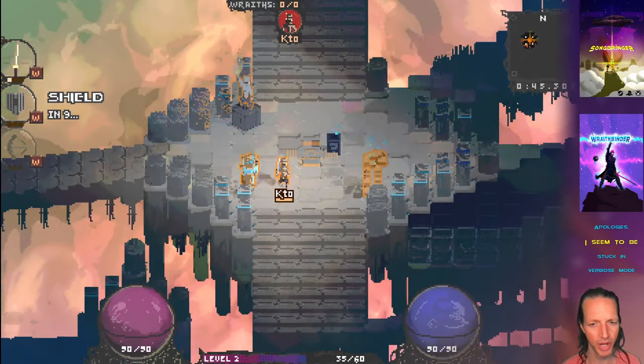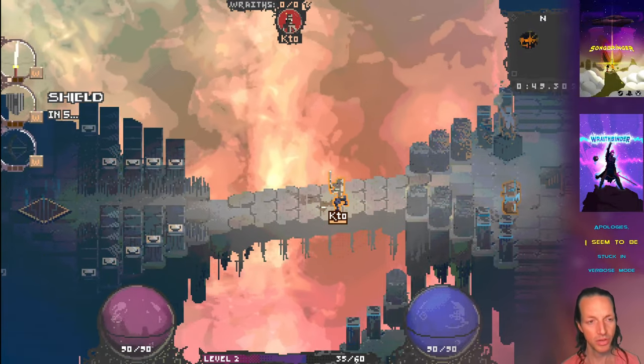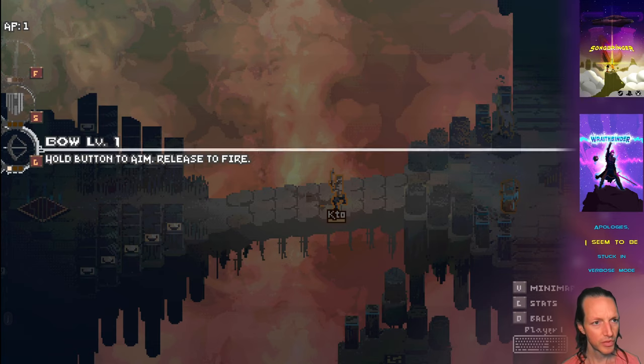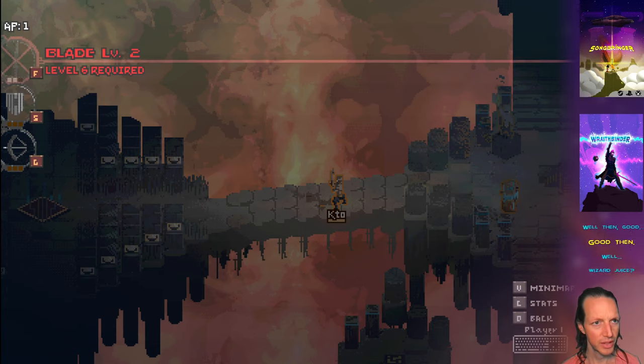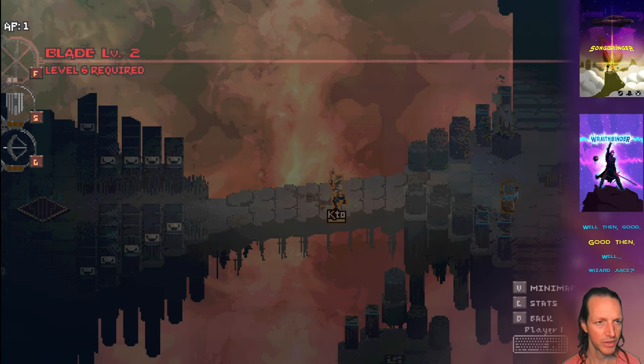Getting that straight took a while to set up properly for multiplayer. Now we can pause the game, and we've also got a few other things: it's a little bit clearer which abilities you can upgrade and which ones you cannot. The ones you can are in white and they're glowing; the ones you cannot upgrade are red and it tells you why - for example, 'player level six required'.